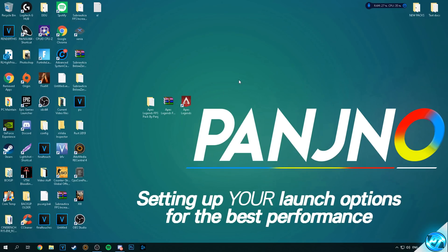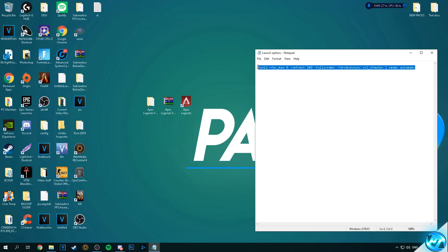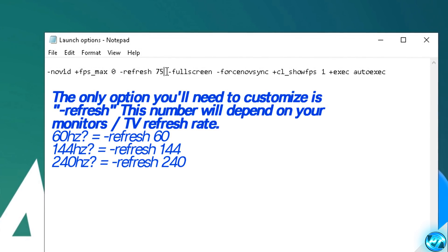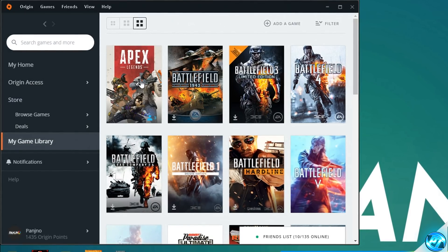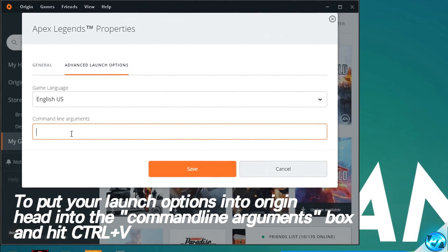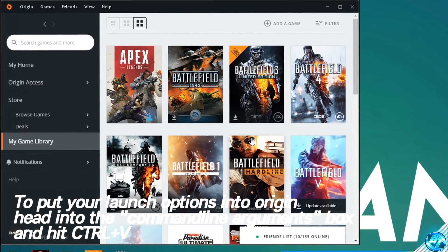To install custom launch options, navigate back into the FPS increase pack and double click on launch options dot txt. Inside you'll find the launch options to install to your game, but you'll need to change one value: dash refresh 240. Set 240 to match your monitor's refresh rate — so 60 for a 60Hz monitor, 75 for 75Hz, 120, 144 or 240 as appropriate. Select all the text, right click and copy, then navigate into Origin, right click on Apex Legends, go to game properties, advanced launch options, and paste the launch options into command line arguments. Press save and those launch options have been successfully installed.